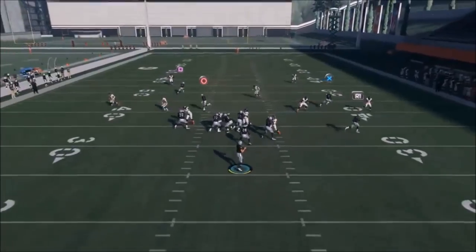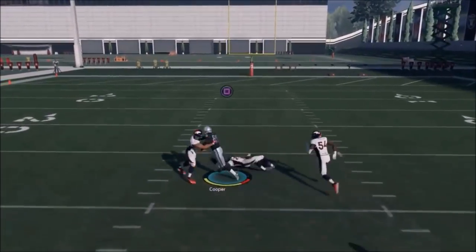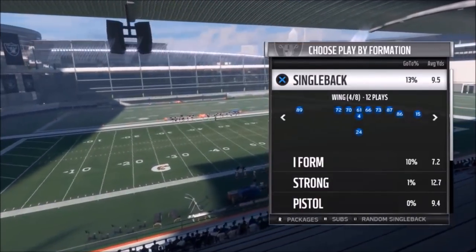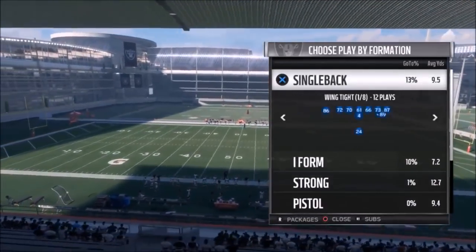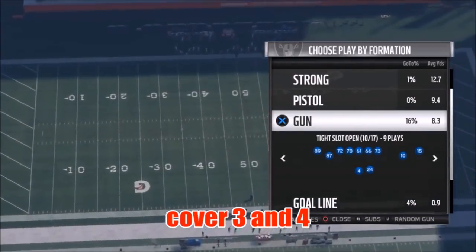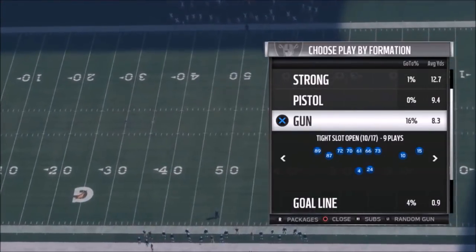We'll go ahead and run it one more time — bullet passing over that linebacker. One-play touchdowns against every formation: I've got a cover two one-play touchdown out of the Gun, a cover four one-play touchdown out of Single Back, and a cover three one-play touchdown out of the Gun Tight Slot. This is the first series of plays I'm putting out of the Raiders playbook.